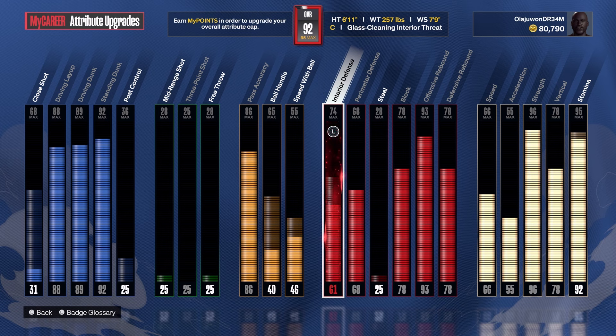That 86 pass accuracy is extremely nice. The 78 rebounding is definitely usable — you just have to make sure you box out and get position early, then go for the rebound. Hold X or A, chuck it down the court, and you get some easy outlet assists. I got 17 assists in the rec game at only 92 overall. I can go up to 95, but I'm waiting until I can fully max out my ball handle and speed with ball to get my gold driver badge.